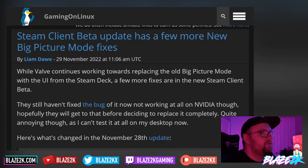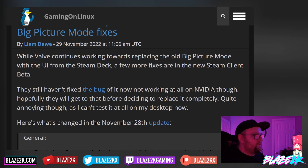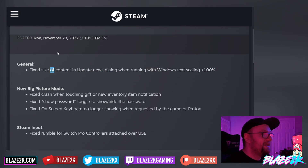This is what it looks like — it basically just looks like the Steam Deck UI, except you're running Windows. Here's the old Big Picture Mode; it looks all right as far as a console from 2007 goes, but obviously we want something more modern. They have posted a beta client update, so if you were having any issues, hopefully some of these bug fixes help. One fix: they fixed the size of content and the update news dialogue when running Windows text scaling at 100%. That was an issue I had when I first installed it — content was sometimes weirdly small or images were scaled out of proportion.